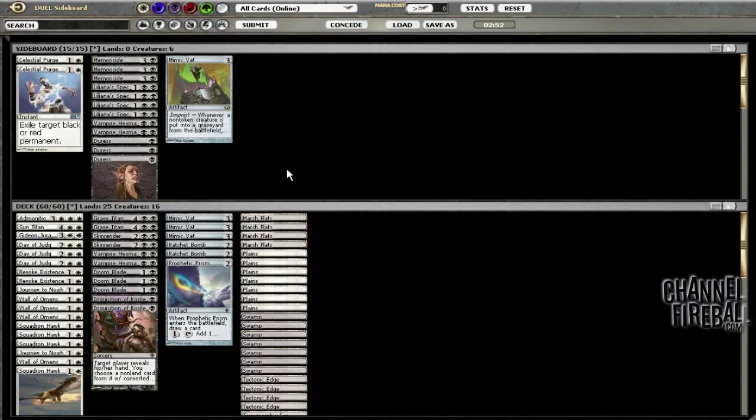So after that game — Hexmages still seem bad. I mean, not bad — they're good against the Quest, but I think Revoke's just better since it hits his equipment too. And we still have two Hexmages in there. So yeah, we're just going to go to game three. Let's doctor up the sideboard a bit.